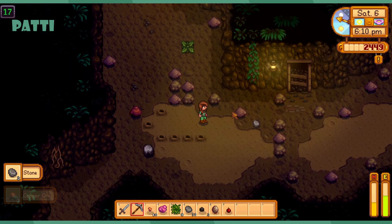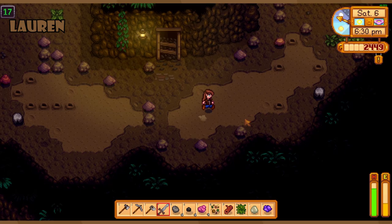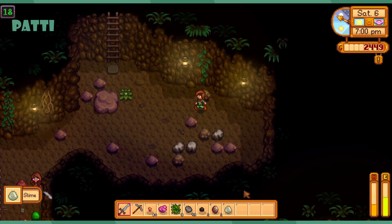I haven't killed five slimes — wait, it's ten and not five. It says I've only killed two. There is a daily bulletin board thing to kill six I think. Oh, if you picked that up you have a chance to double up on the quests. I got a Jojo Cola — gonna throw that away.